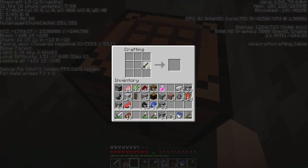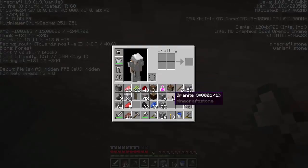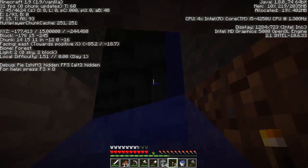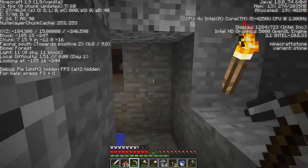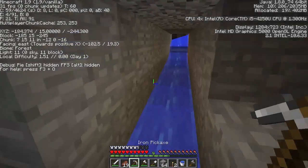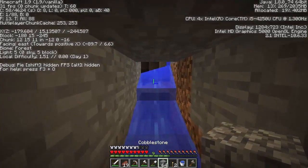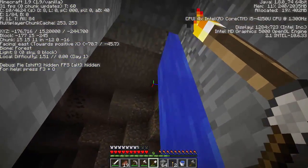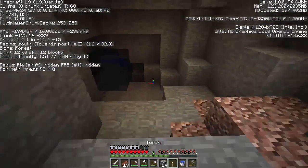Does that crafting table when it's in your inventory look squished? Just me or does that look squished? I think I may have just found a glitch - if you pull your axe out and start hitting something and break a block whilst your weapon or tool is coming up, it automatically appears in your hand. That's kind of cool - I don't know if that's a glitch or if it's meant to be in the game.